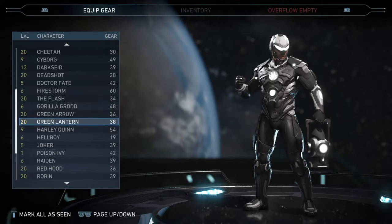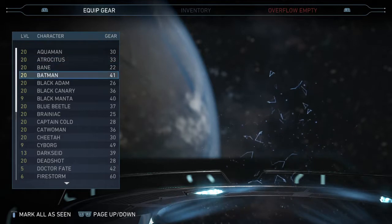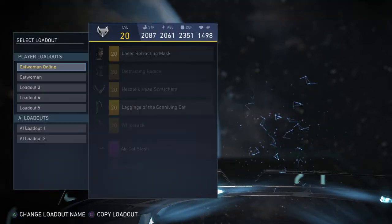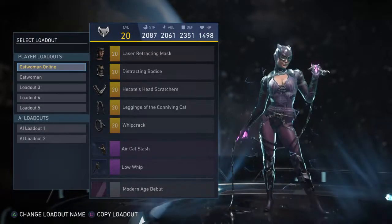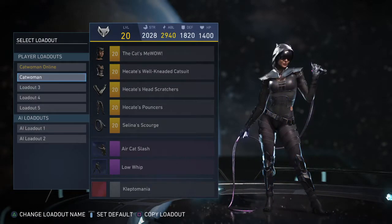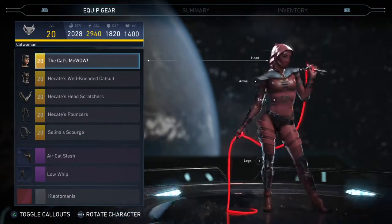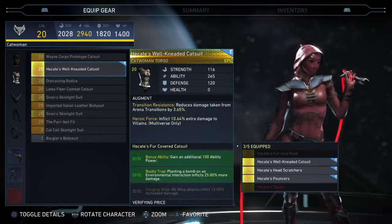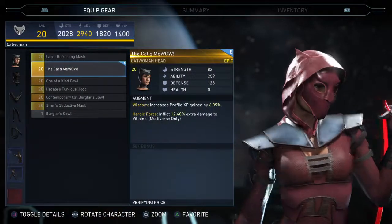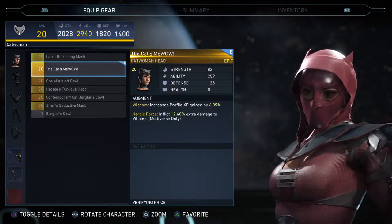We're gonna have another honorable mention, which is gonna be Catwoman. I have a lot of cool Catwoman loadouts but my favorite one is definitely this one. It's kind of my own custom loadout — I have a three-set gear set which is pretty good, but this helmet makes the loadout for me. It just looks super cool — there's little cat ears on the hood and just has the mask.